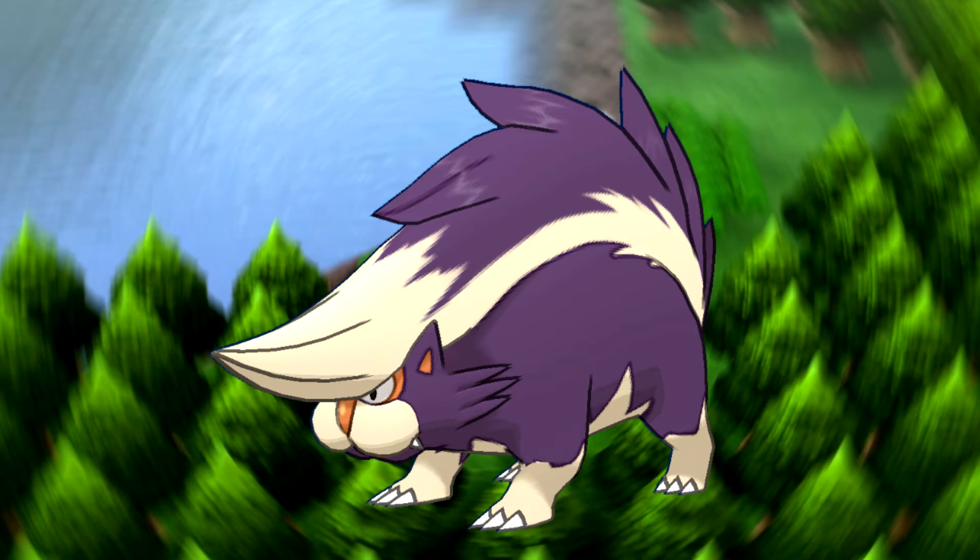Next up is Skuntank, and this is a poison dark type. It has 103 HP, which would be good, but its defense and special defense are on the lower side, so it's not really that bulky. 93 attack is decent, and an 84 speed is decent too, so it could probably help you out in certain places. However, there are other Pokemon that are actually better than Skuntank, and Drapion, which we'll get to soon, I feel like is the better poison dark type.